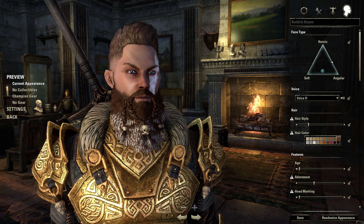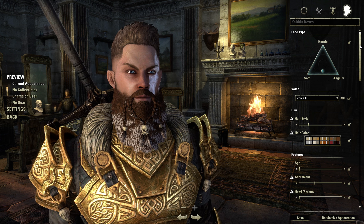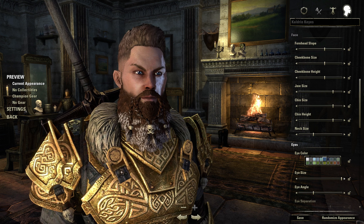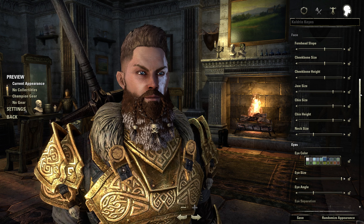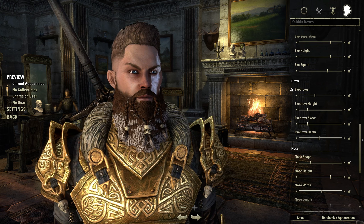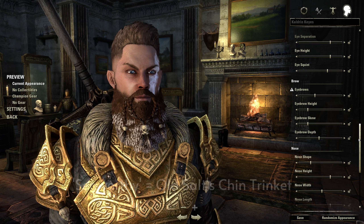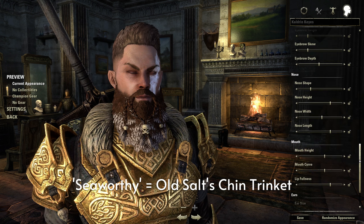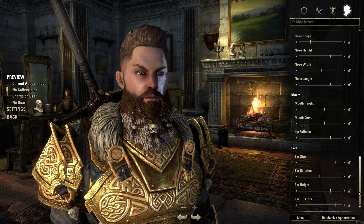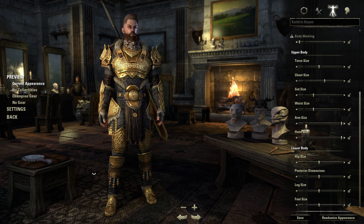Welcome back citizens of Tamriel, I'm Cal and today we're talking Nords. This is my Dragonknight tank, all done up Sovngarde style. Originally designed as something of a self-insert, Caldrin here is the tallest character you can create in Elder Scrolls Online — High Elves are equally tall, but Nords are cooler. He's rocking the seaworthy beard and a premium hairstyle, but otherwise I've kept most of the sliders reasonable and laid off the collectibles a bit. This character should be banging his head on every doorway in Tamriel, but for some reason things are just built bigger in this game.